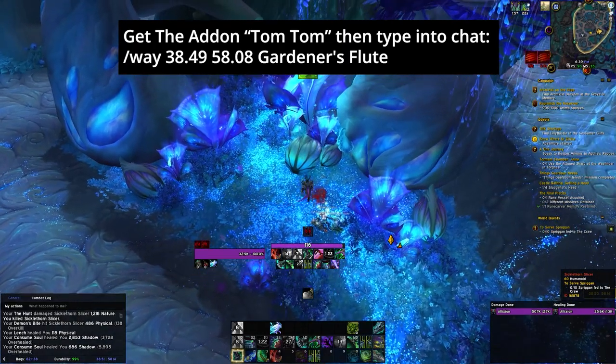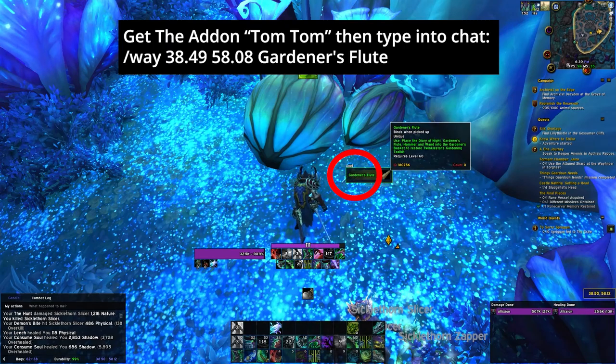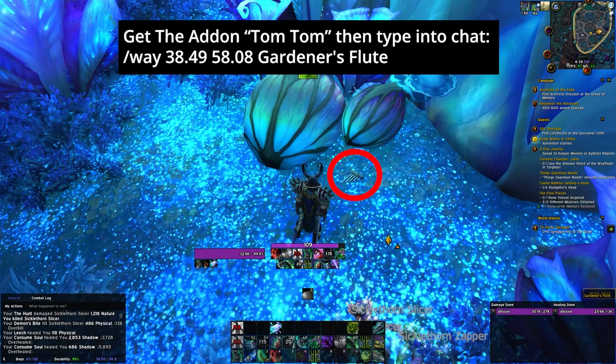Alright, zooming in here — you'll see the flute. Again, right click it. Bob's your uncle. Let's go and get the next one.